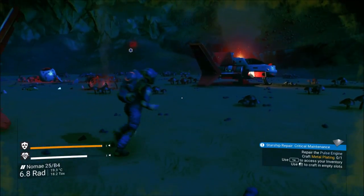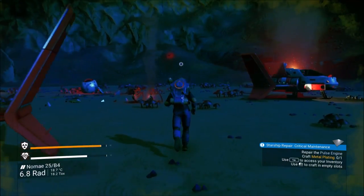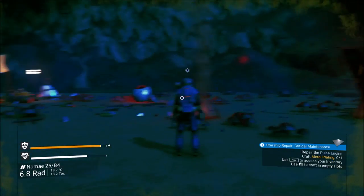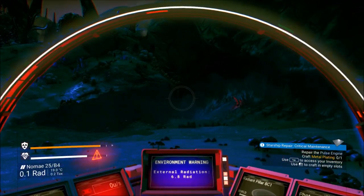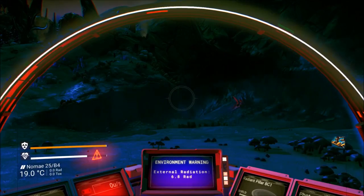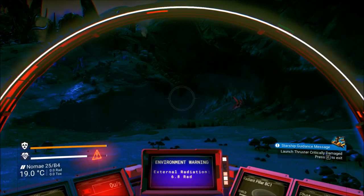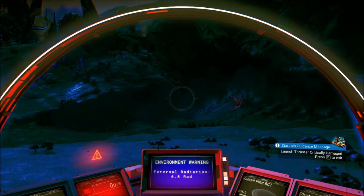We gotta repair our pulse engine. From what I've noticed about our ships, Kade, is that if you get inside of them it fills your radiation thing back up all the way to max. So if you sit there for a second you don't have to fill it with sodium, which is great.